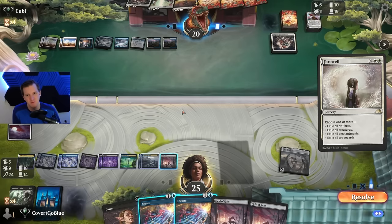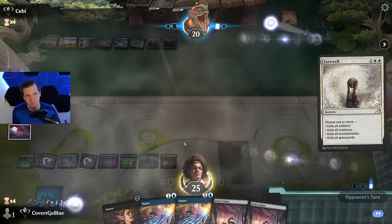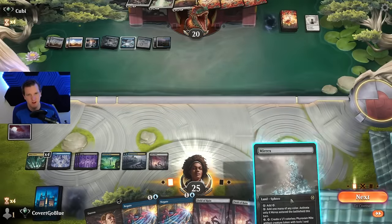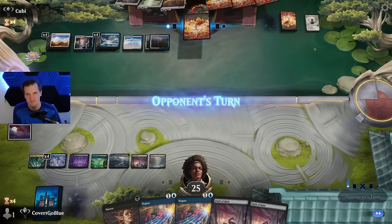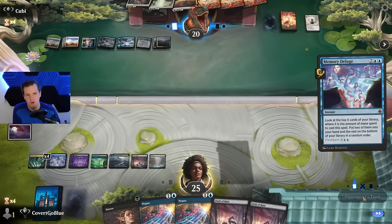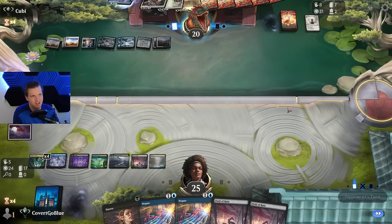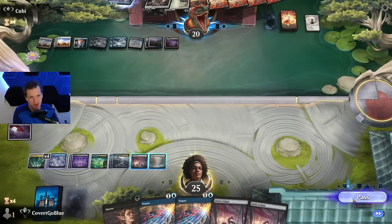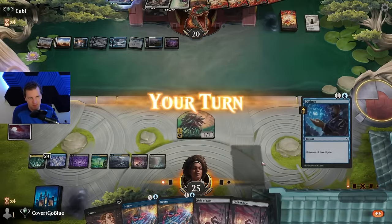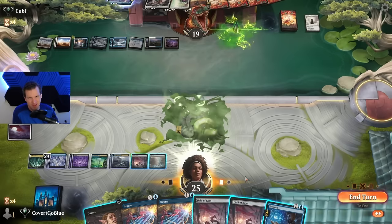They go for Farewell, exiling all graveyards — do we care? We've been talking about the Jace line. I think we let that go. They're still at 10 cards, we're at 18. Murix — let's go! Memory Deluge — go for it. They hasten their demise: seven cards in their deck, they find their Field of Ruin. They let me untap — this is all set dressing.